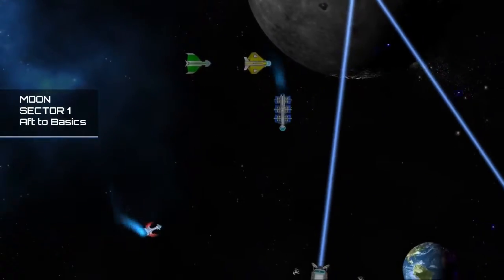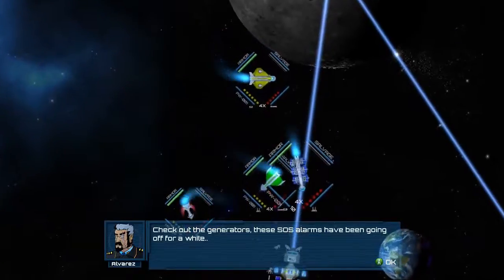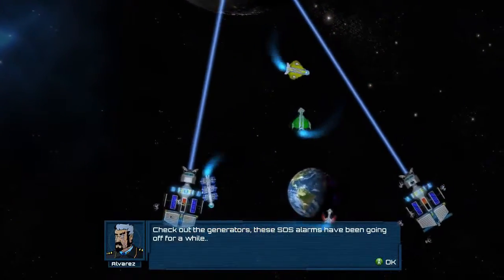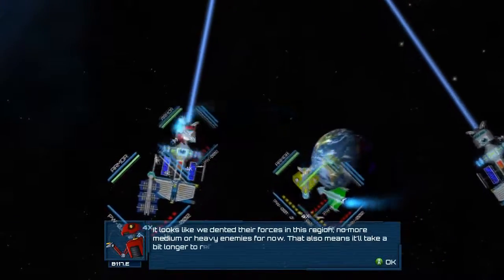Hello and welcome to a video walkthrough of SCHAR: Blue Shield Alliance. We're going to be showing off one of our missions in the game from the second area that takes place on the moon. The mission is called Aft to Basics and we're going to show off some four-player co-op action here.